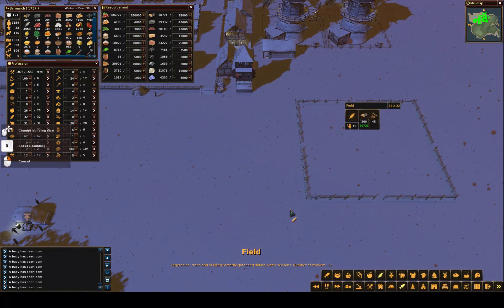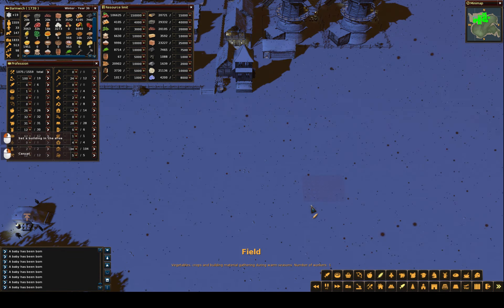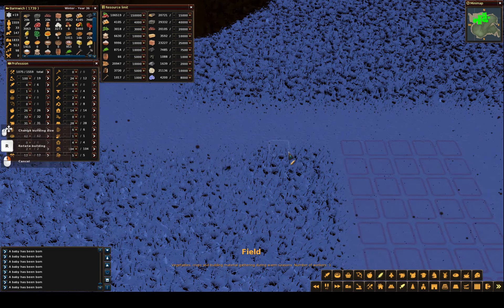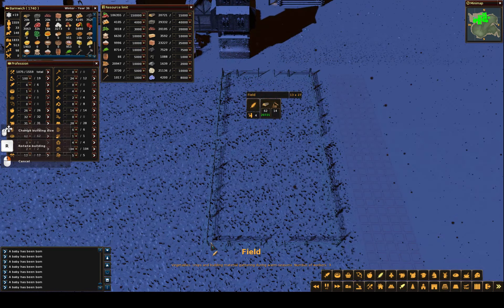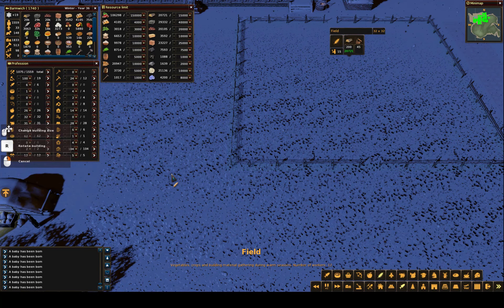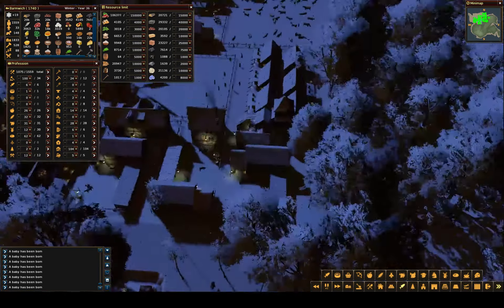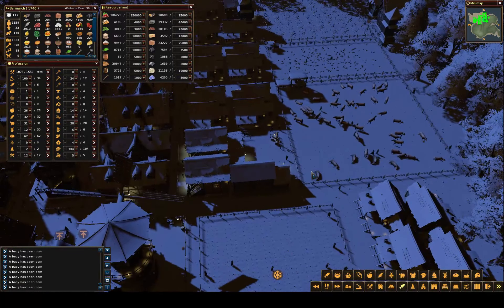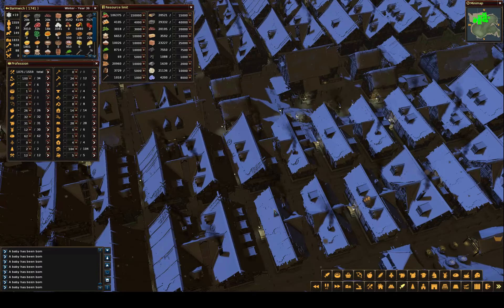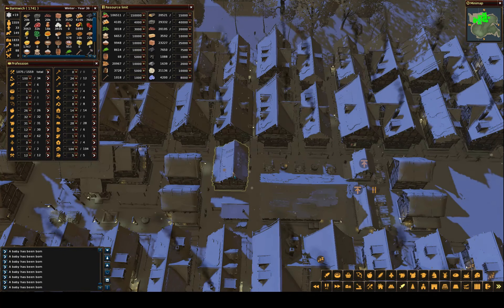I'm going to have two maxed out fields for veggies. There's one, let's leave a gap, right like that — yeah that's right. Another one, maxed out field. Two for veggies, because I'm still running out of veggies up here, so obviously one farm plot is not enough for all the vegetables that we need for the veggie pies.